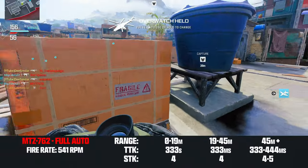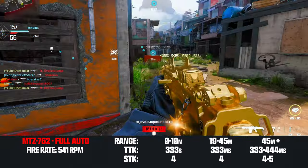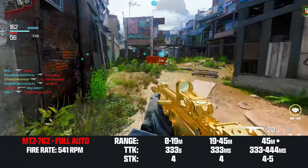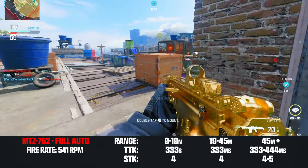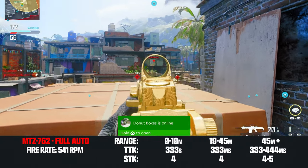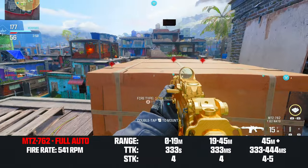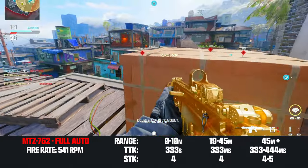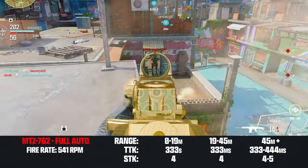Changing gears to the MTZ-762 in full auto: this can four-shot anywhere to the body up to 45 meters, which is actually worse than the Sidewinder. However, the MTZ keeps the four-shot kill beyond 45 meters as long as you can land shots to the upper body. 333 milliseconds is an absolute meta time to kill at this range. Even if you end up getting the five-shot kill at long range, you're going to be outgunning a majority of weapons, including the legendary Bass-B battle rifle.